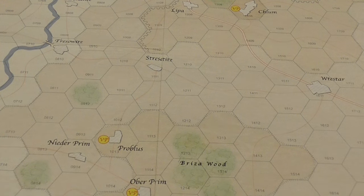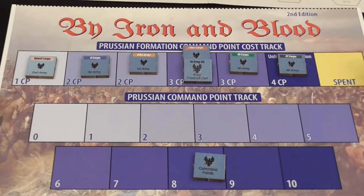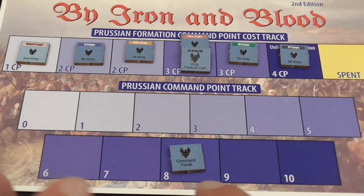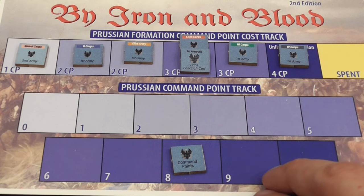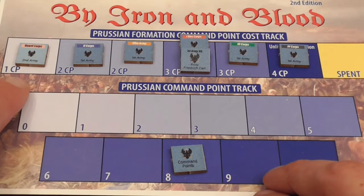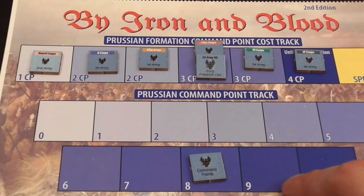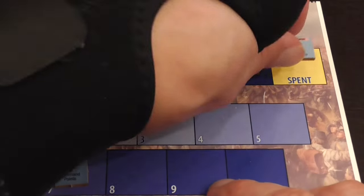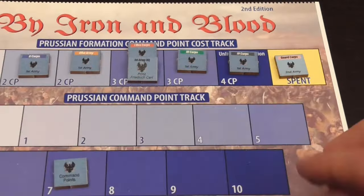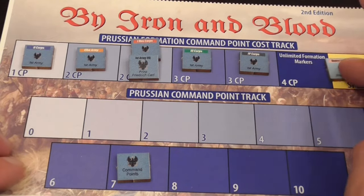The game system is a command system which is very clever — really the heart of the game. Each player has a player aid where they organize their command markers, and each player receives eight command points each turn, usually. Players alternate taking turns, and when it is your turn, you issue a command to one of your units or one of your formations, and the cost is indicated. Activating the Guard costs one command point; activating the Second Corps costs two. Once spent, that marker is placed in the spent area.